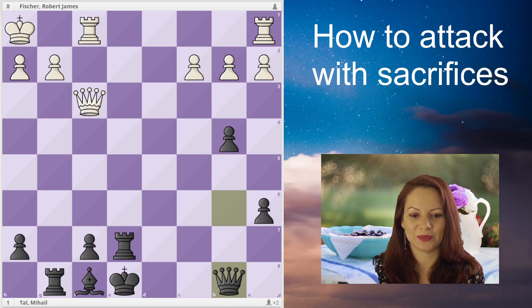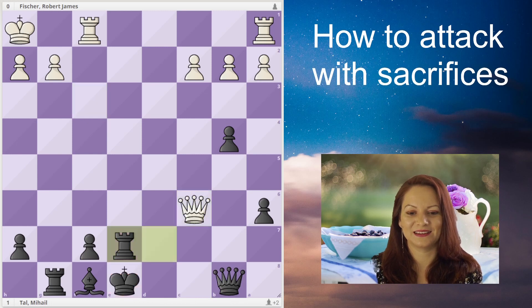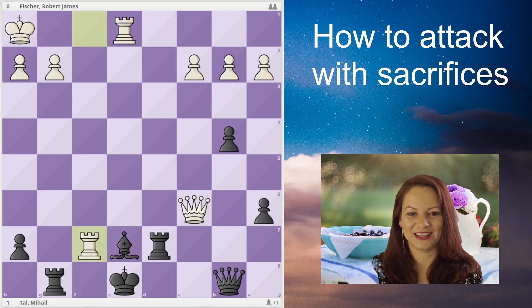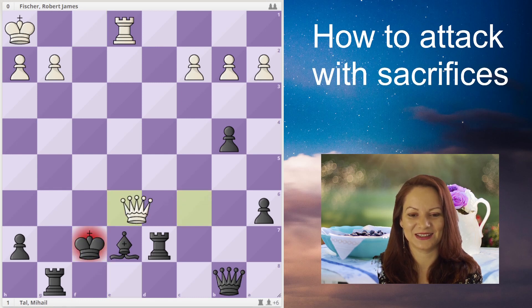Black is now down one bishop for one pawn, and white will still try to attack the king in the center — there's still material to be sacrificed, it didn't just stop. After bishop to e7 to cover the king, rook takes f7 comes — though this is actually a rook trade.